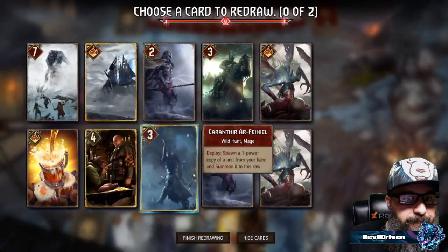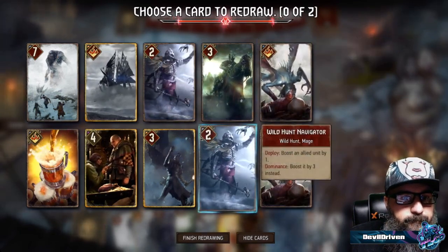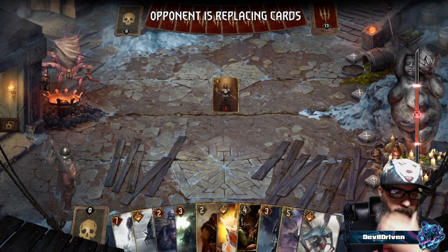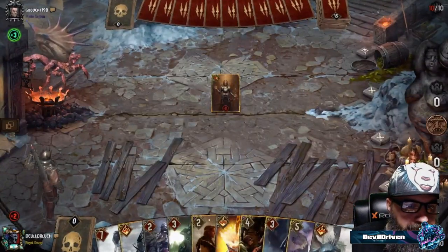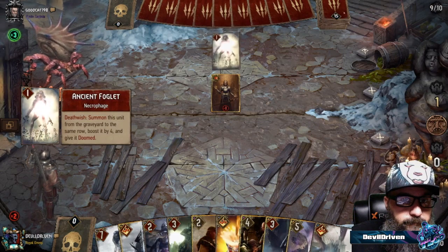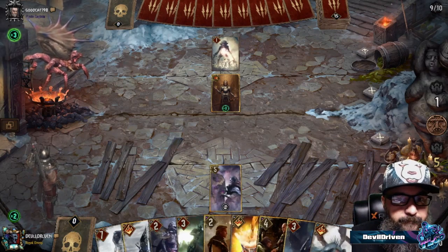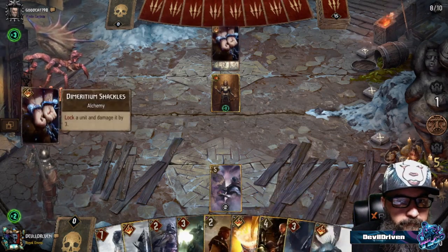We got Nithral, which is nice. A possible Nithral — all right, so this is fine. We might just go straight carryover. He plays Parasite now. He doesn't — we play King of Beggars. Nice.